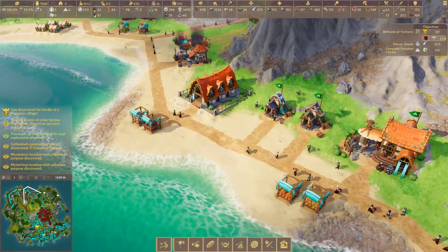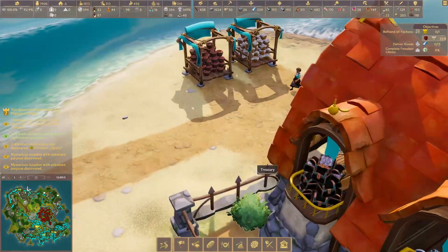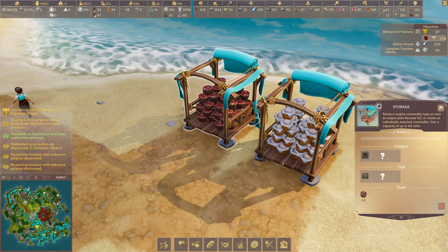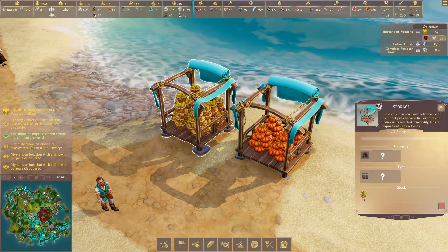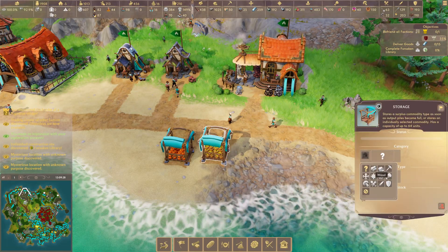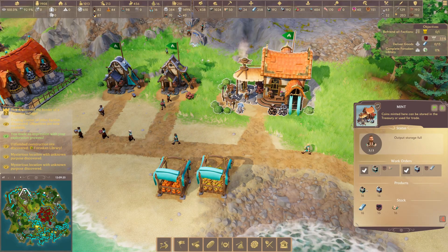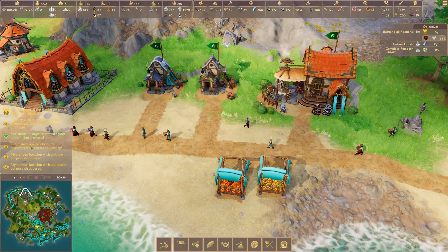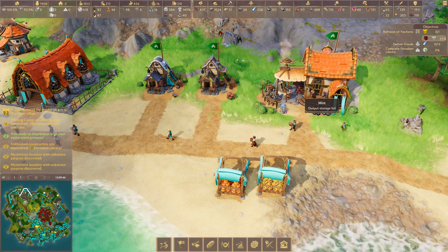You'll notice everywhere I've got these little storage trucks. Storage trucks can only hold one different type of item, and you're going to want quite a lot of them — you can see this one's full of flour, another full of iron ore, pumpkins, and corn. You can set each one to store a specific item, so for example, storing coal near the mint means workers don't have to travel far to keep the mint supplied.